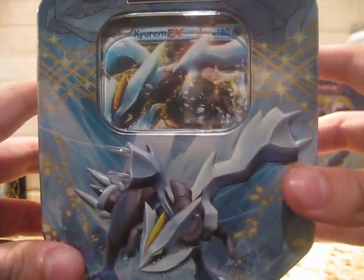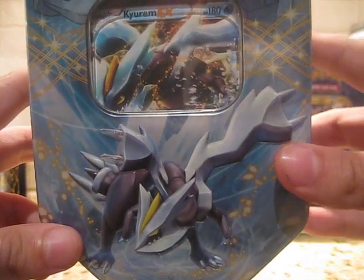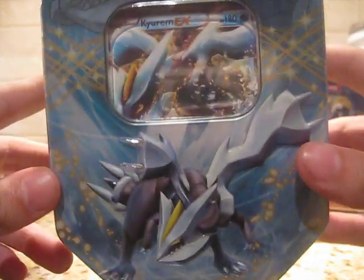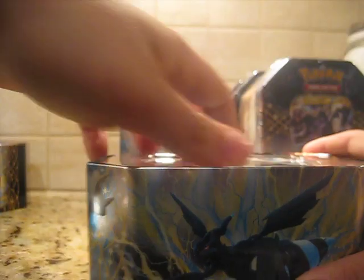After pulling near 250 packs — definitely. Anyway, we got a Kyurem EX tin. That's the front of it — Reshiram, Pokemon trading card game. Zekrom, another Kyurem, and there's the back. Let's get this guy open. And finally, Kyurem EX.